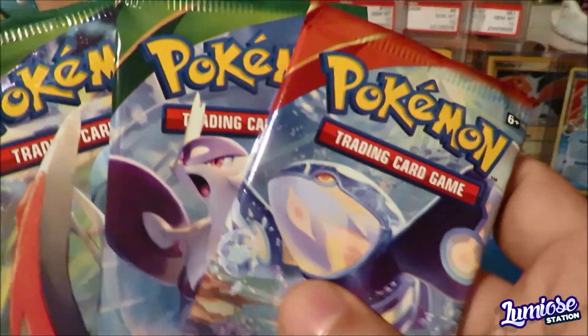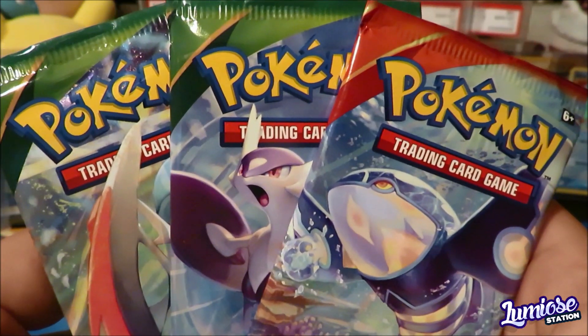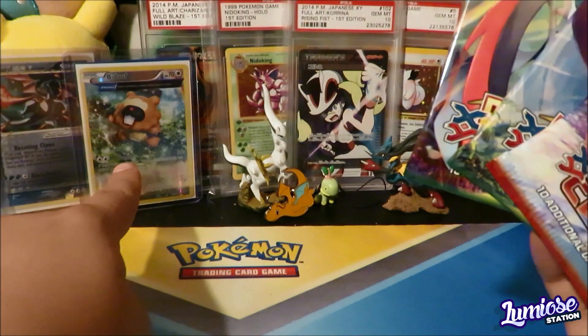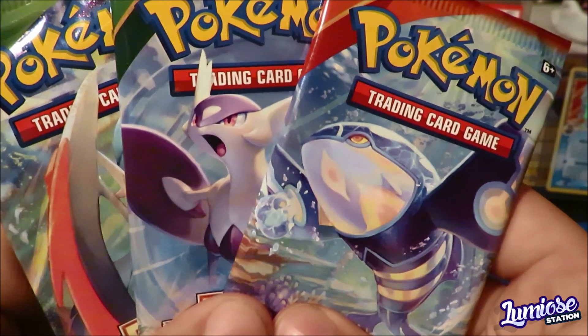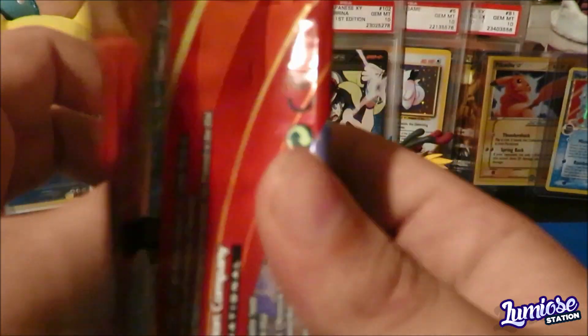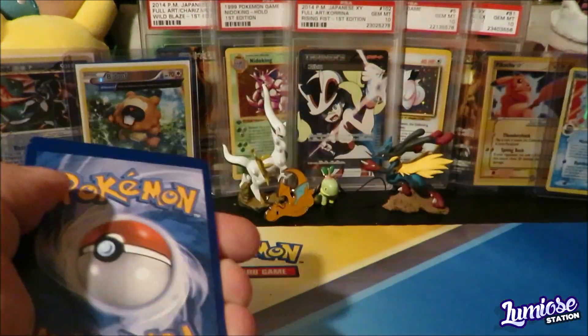We're going to do oldest to newest. Before we get into these packs, we are going to bow our heads for a moment of silence and pray to the Bidoof God that he blesses us with that Glossy Gloss. And we are good to go. So we're going to start things off with a Primal Clash pack with Primal Kyogre — maybe we'll pull a Primal Kyogre EX. That'd be pretty sweet.